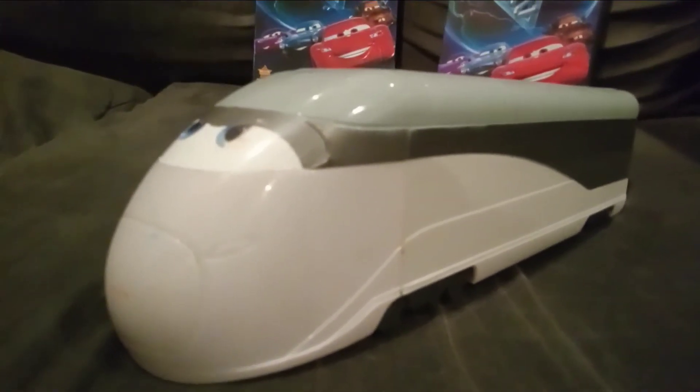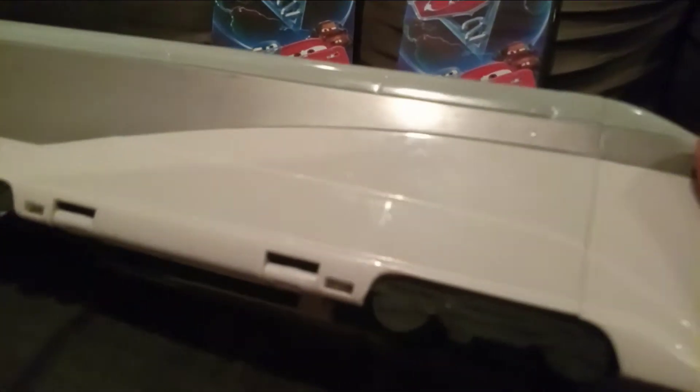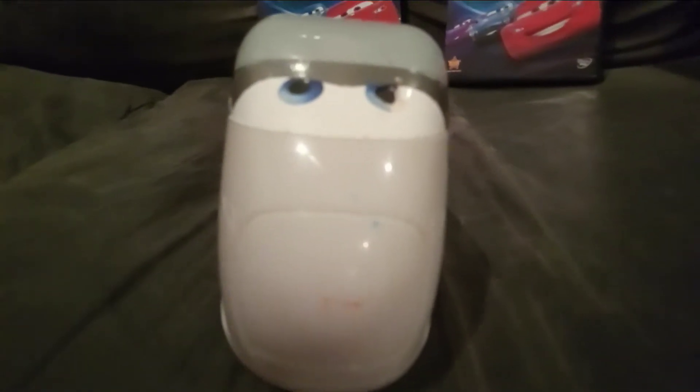Now let's head on to the review. As you can see, his main colors are gray and white — like a silver gunmetal gray. As you can see in the front of him, it looks really cool. This is a really cool character. You can already tell that the eyes are stickers. Unfortunately, one of his eyes is messed up, but oh well.